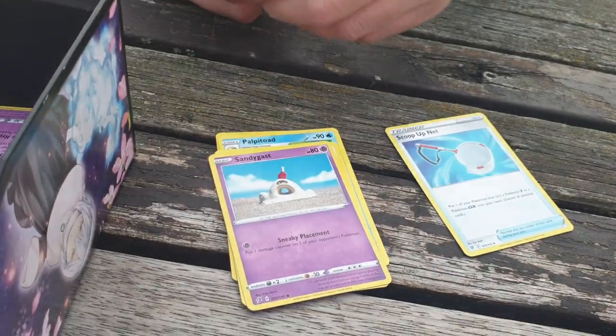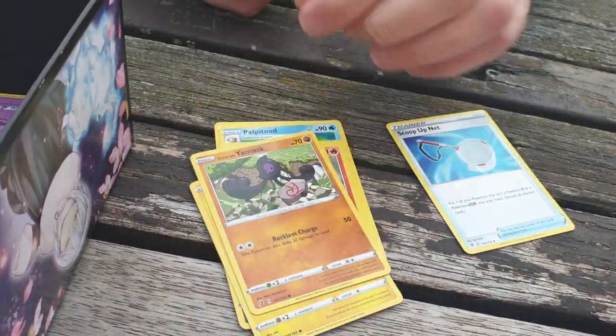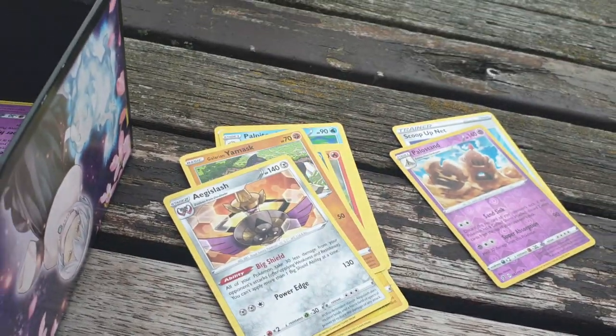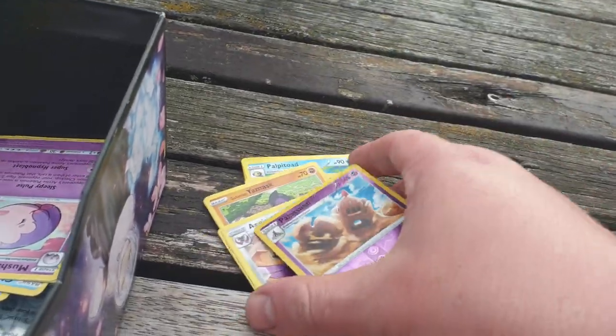Charizard, Sandygast, Vulpix, Tufted, Shinx, Galarian Moltres, Reverse Polteageist. Hayward might like that. I've actually got all my Polteageist that I need. And there's an Aegislash — it's a regular rare.